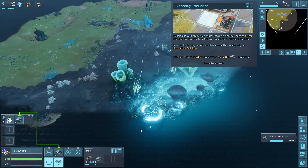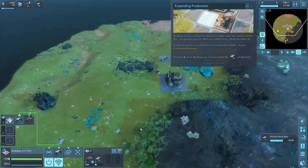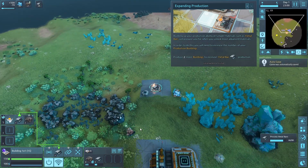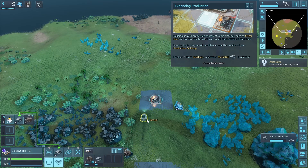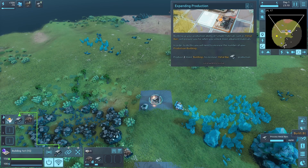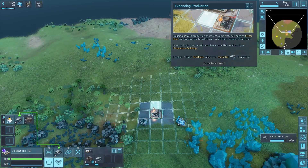Oh look at that, is it raining over here? How beautiful! In the beginning of any of these games you're just trying to figure out the best flow. Now we need to produce two more buildings to increase metal bar production, so we go build buildings. Do you just put them right next to each other?